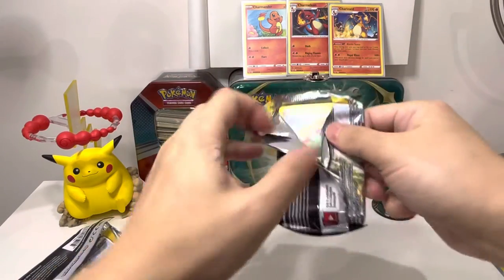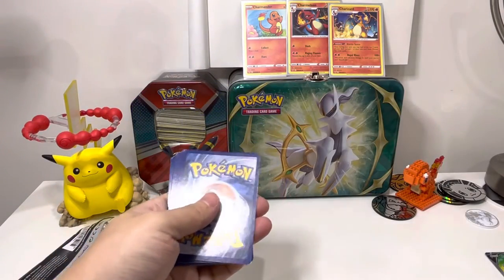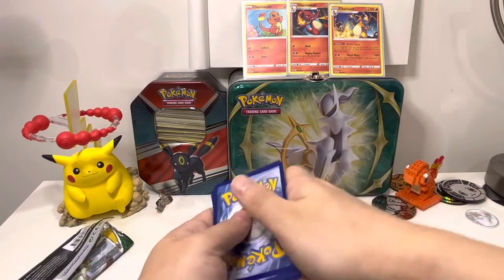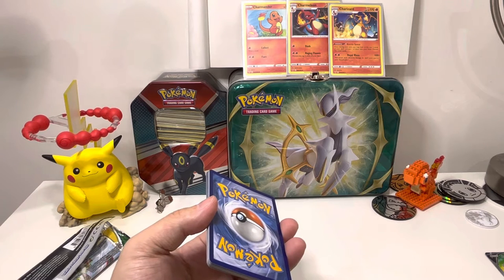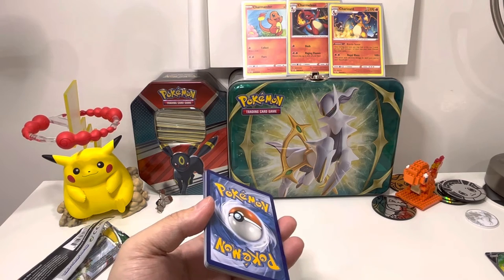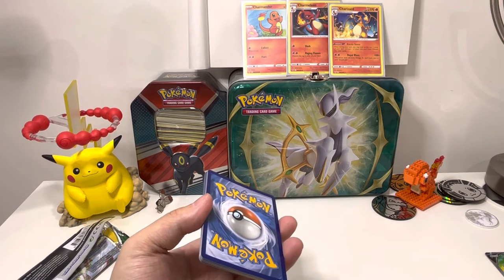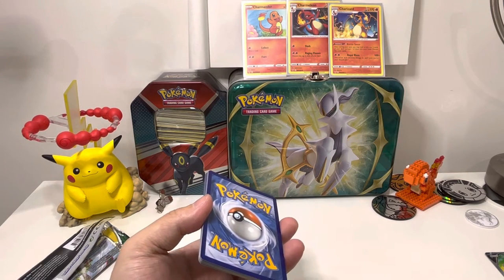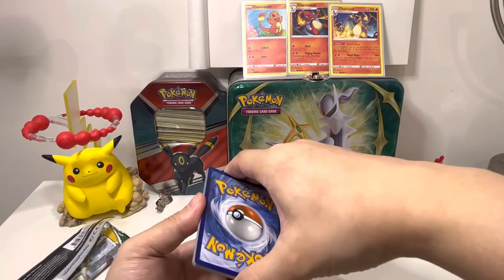Chilling Reign at its best! Last pack is Evolving Skies. Guys, make sure to check out my YouTube Shorts because I did pull a Charizard the other day. And make sure to see the other Shorts because I did pull some amazing cards. If you guys can show your support by liking and subscribing, I very much appreciate it — every bit of support counts and I really appreciate everyone who's been supporting me.